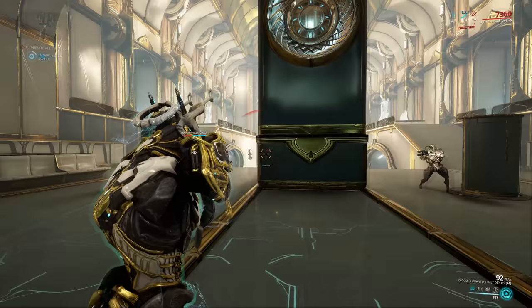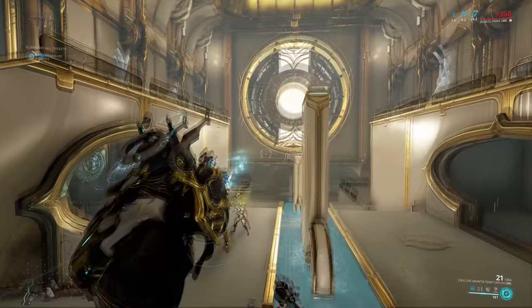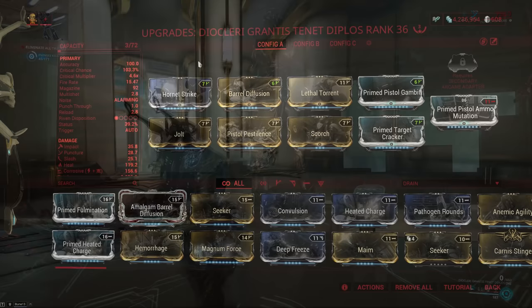Since this is a Tenet weapon, you get a bonus element based on the progenitor Warframe — in my case that was about 40% extra heat. It also gains more capacity and you extract more mastery from it as you install more forma, up to a maximum of 5. So if you want to squeeze the absolute maximum out of this in terms of mod capacity, extracted mastery, and the ability to install a lens, you will have to invest 5 forma.